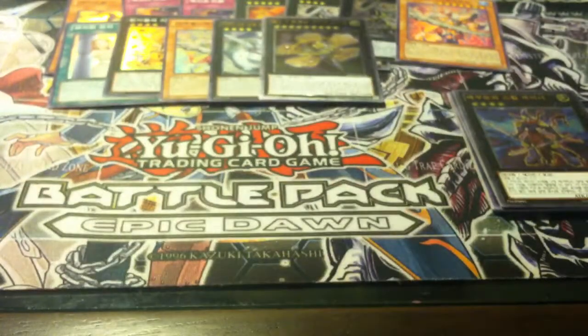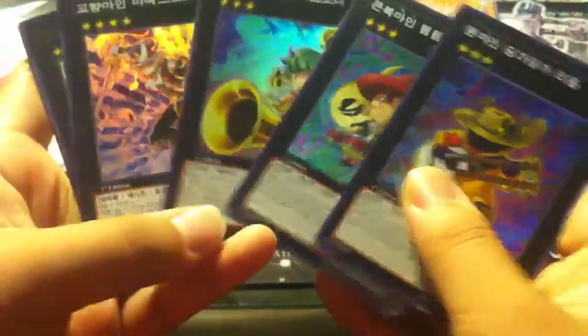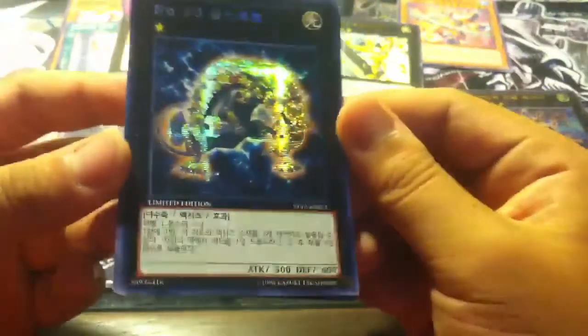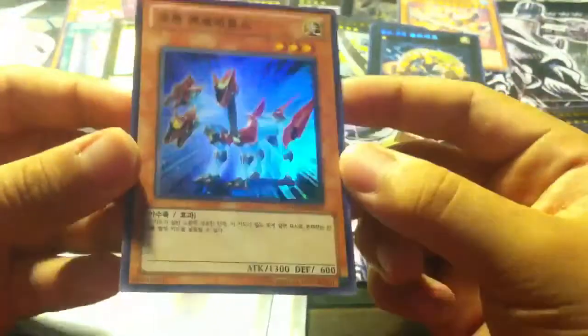I got a structure deck — well, not exactly a structure deck. It's like a special Korean thing. It comes with four packs, a promo card, and the structure deck. From the structure deck I got the Utopia, the Djinns, and of course Utopia. We got Number 56 Gold Rats — it's Secret Parallel. And the Photon Satellite from the packs.